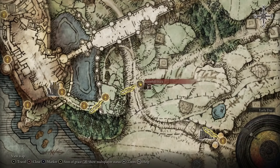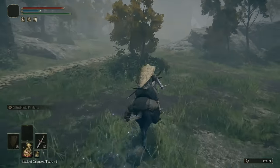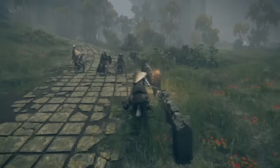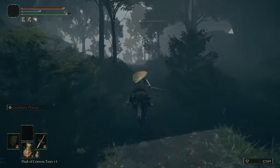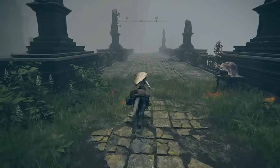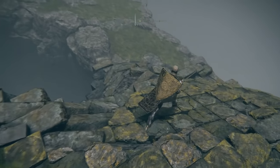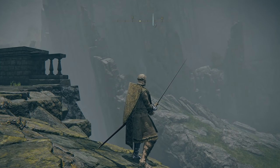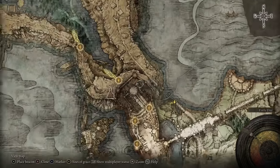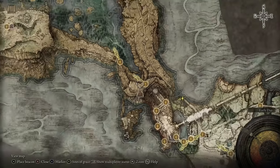From Stormhill Shack, jump on your mount and head north. As soon as you see the dirt path split off to the right, come onto that path and follow it all the way to the end. When you get to the end and onto the bridge, go all the way to the end of the bridge, then make your way down onto that grassy section. Go up to the left into that little cavern and go round to the right.